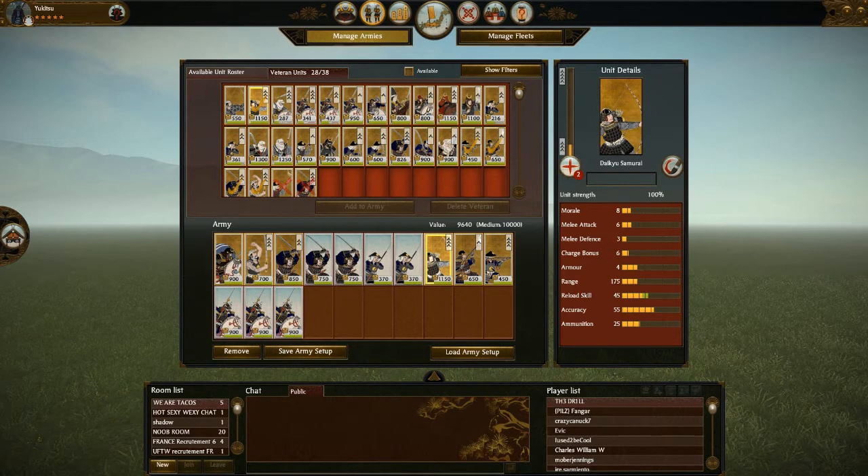The problem with bows, however, is once the enemy has closed that distance, they're useless. And the more decisive your opponent is, the less chance they're going to get to fire. So you don't want to over-commit with your bows — you just need exactly enough to force your opponent to come to you. That's what I've taken these Daikyu Samurai for. They are enough to win a bow fight, or to take out a couple of enemy gun units if it's questionable whether I can win that gunfight.